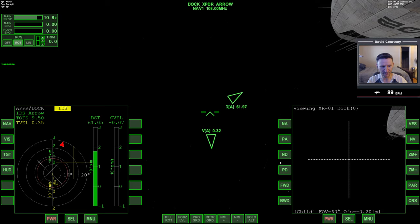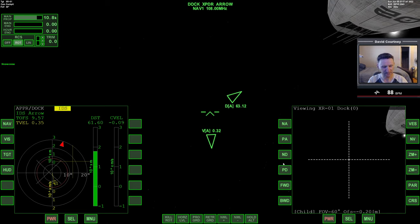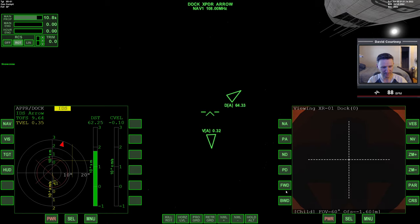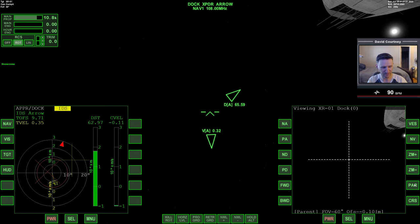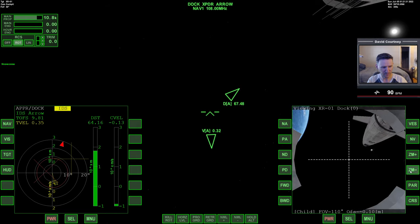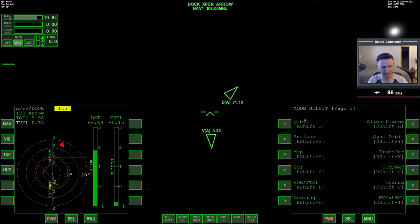It'd be cool if I had a camera pointing out the back. I wonder how you set up camera points — I have no idea. It would be nice to have a camera pointing backwards and maybe one pointing up so I could see where my fins are and avoid hitting the doors. But I don't know how to set that up, so we won't worry about it.